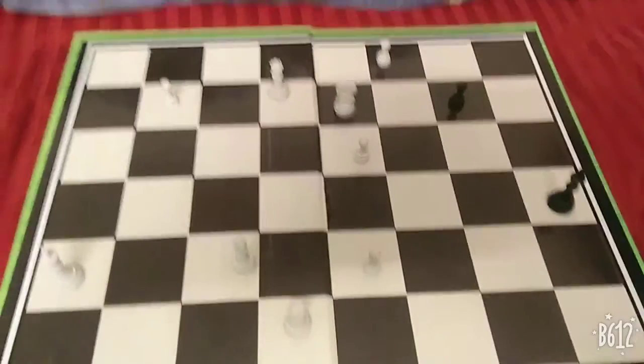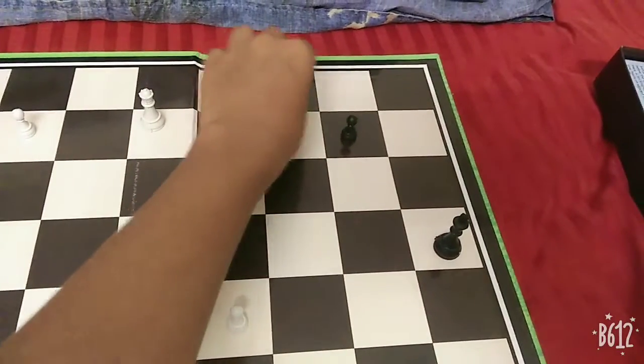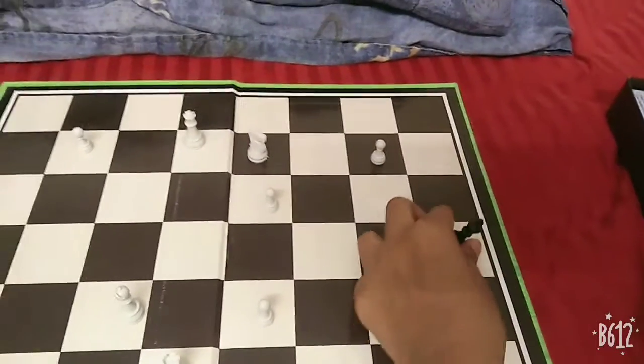For example, if white has many pieces left and black is almost eliminated with only the king remaining, you must checkmate that lone king within 50 moves, or else it's called a tie. Those were the main rules and regulations for how to play chess.